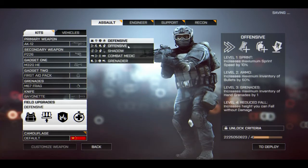The next universal field upgrade is offensive. Level one is sprint, increasing your maximum sprint speed by 10%. Level two is ammo, increasing maximum inventory of bullets by 50%. Level three is grenades, increasing maximum inventory of hand grenades by one. Level four is reduced fall, increasing the height you can fall without damage. Personally, I think this reduced fall is quite boring — it would be cooler if level four was something like 10% faster reload speeds to give a tiny edge in intense combat.